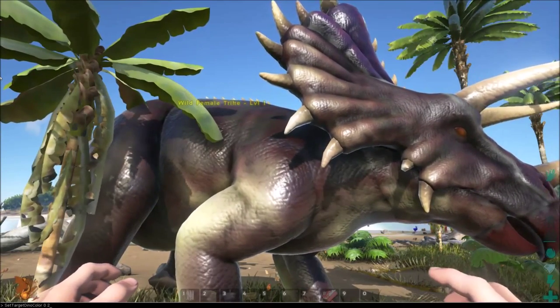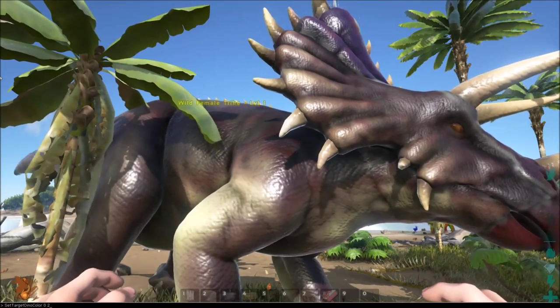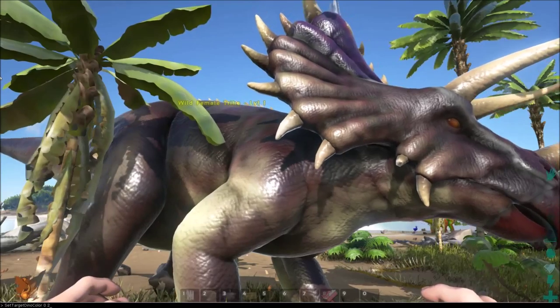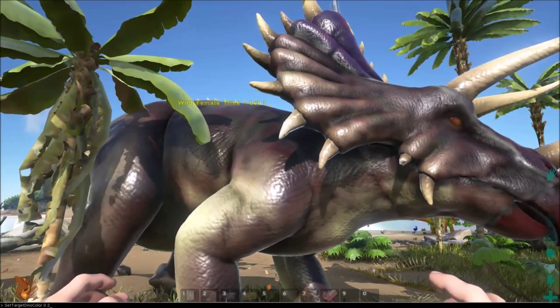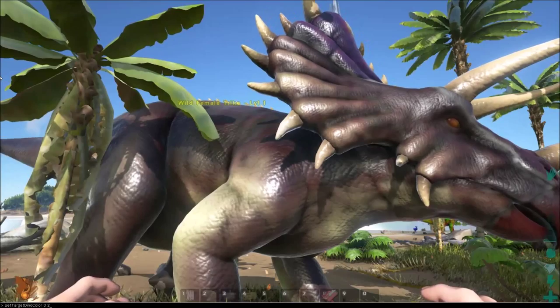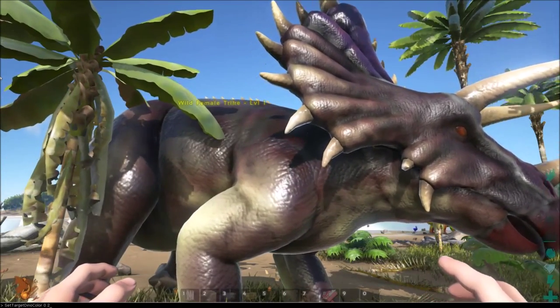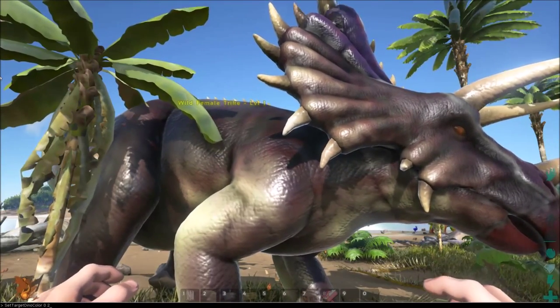There should only be between five and six body parts for every single dinosaur, but if you're noticing something not change, either you can't change it or go up to seven, eight, or nine. You should be able to paint every single dinosaur with this command. There will be another command in the description that will let you paint foundations of a specific color, but to be honest, you can just use the paintbrush for that.